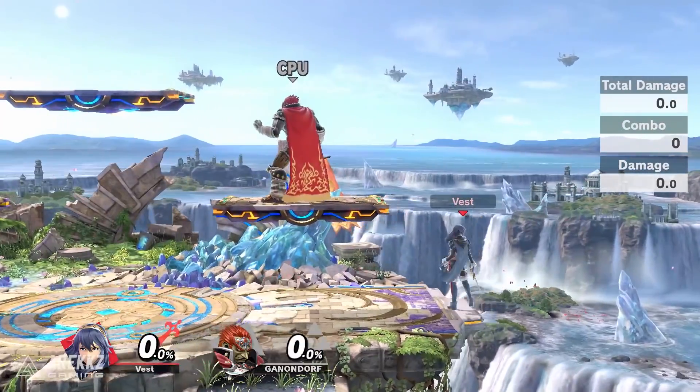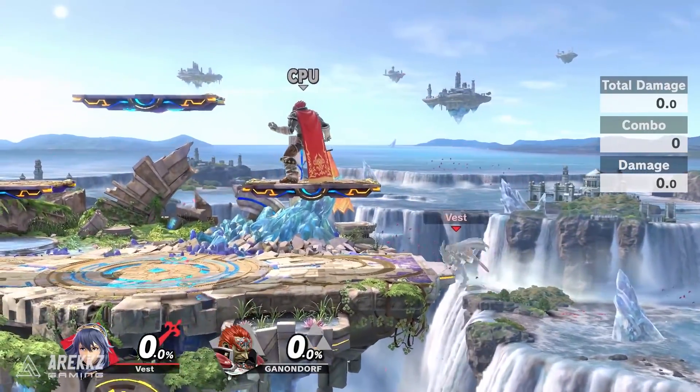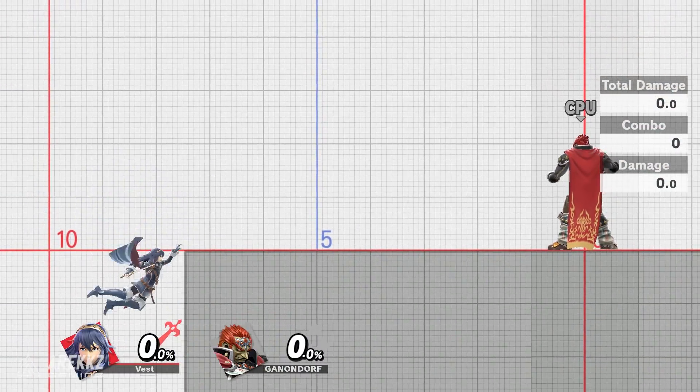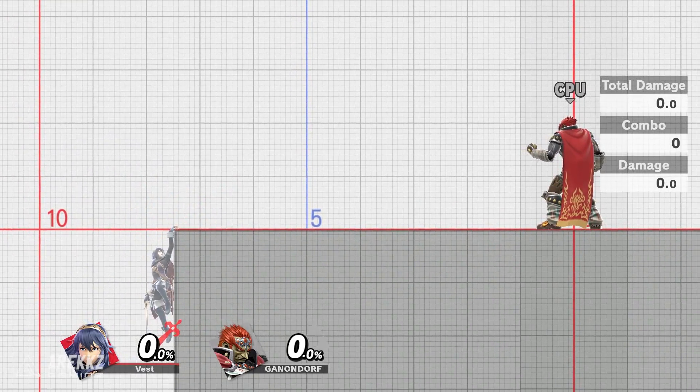One nifty trick you can perform is the instant ledge grab. This allows you to grab the ledge almost instantly from the safety of the stage. In order to do this you must dash off stage, then immediately rotate the control stick in a half circle motion opposite to the way you dashed. If done correctly you will immediately grab the ledge.